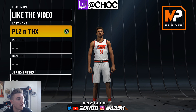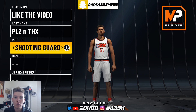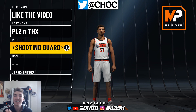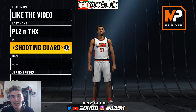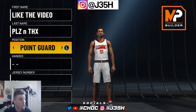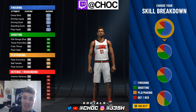We're going to start with the best current gen point guard. Now here's something you guys should note: if you make your build a shooting guard, you will get a few more badges. But I don't personally like doing that because in Pro-Am I like being an A no matter what, and I don't want to be at B or X or anything like that. So I would recommend making point guard. If you want a few more badges, you can go shooting guard. The hand and jersey number do not matter.